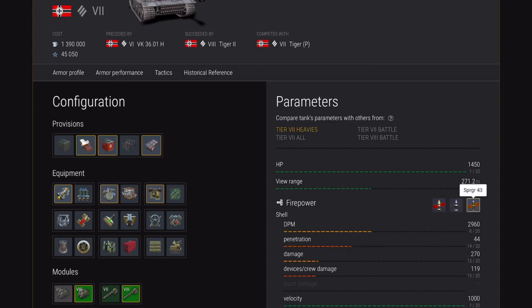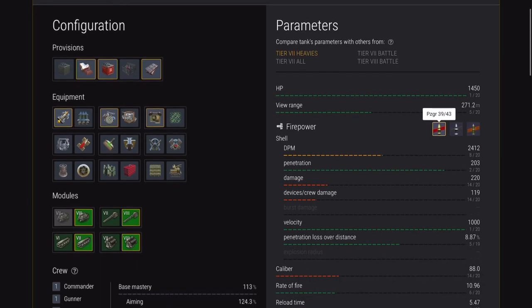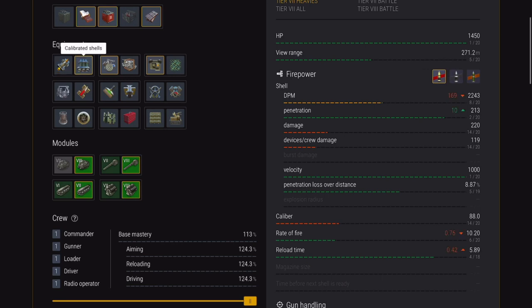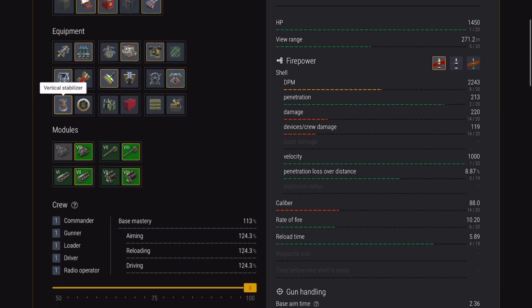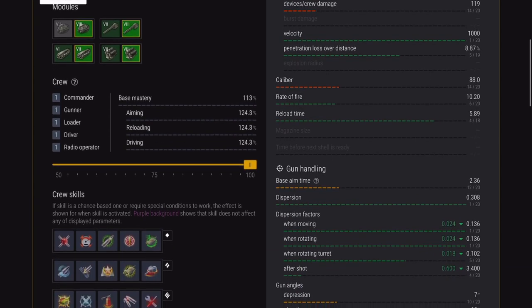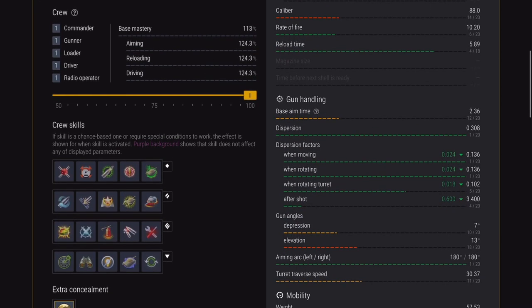It's got fantastic HP - best in class, best in tier. It's got an okay view range, but the DPM is pretty average. Penetration-wise, wow - damage is pretty average but look at this velocity, it's off the charts, and penetration loss at distance is pretty low.